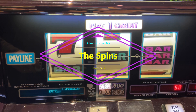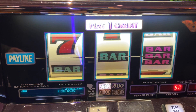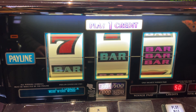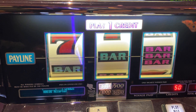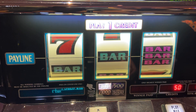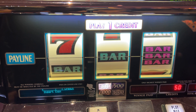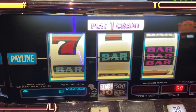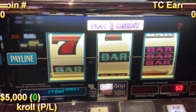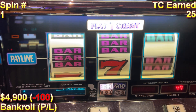We're going to get right into the spins here. You'll note that this is Double Diamond, a single credit machine — the lowest volatility machine I could find in all of the high limit room. We'll be betting at $100 denomination, so that means $100 per spin for a total of 50 spins. I am keeping track of each spin. You'll see three data points on the screen: the bankroll for the running credit amount, the profit/loss on that line in the bottom left-hand corner, the spin number in the top left, and in the right-hand corner the total amount of tier credits earned.